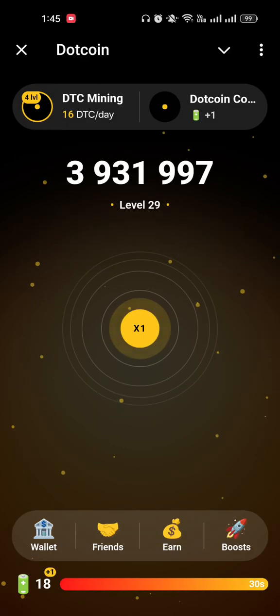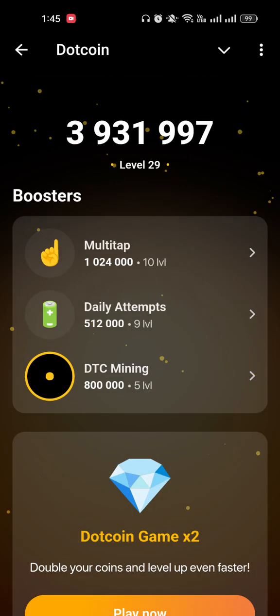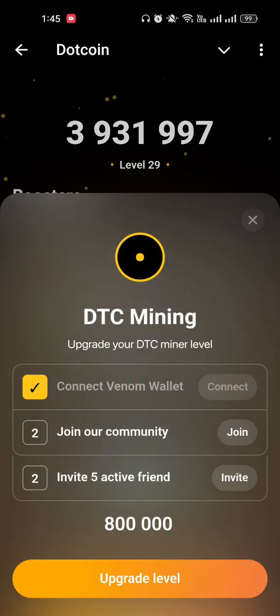For new users, you can get this 50,000 from the earn section by following the community and playing on BC Game. When you have more than 50,000 coins in your balance, go to the boost section, tap on DTC mining, and increase your level by upgrading it using your coins.